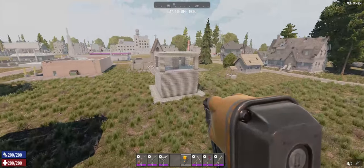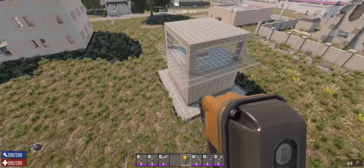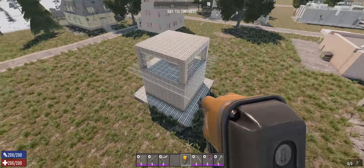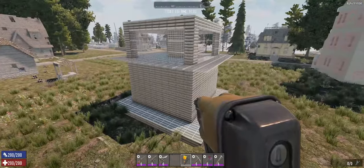So what we have done is come up with a little experiment we are calling The Block. This is as basic as it gets. This is a 10x10x6 cube of solid steel sitting on dirt. There's no tricks, there's no gimmicks, nothing.